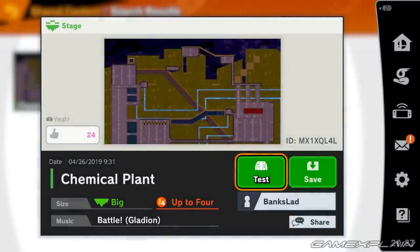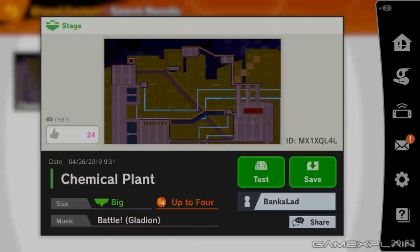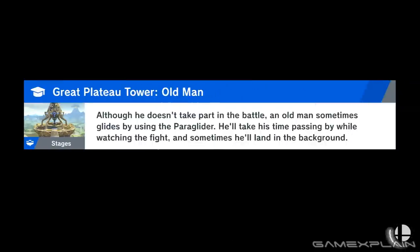Next up we have Chemical Plant from Sonic the Hedgehog, made by Banks Ladd, and I'm really curious how they pulled this one off. I'm a big fan of Chemical Plant — it's one of my favorite stages from Sonic the Hedgehog. Let's test it out and see how he integrated the whole idea behind Chemical Plant within the stage builder.